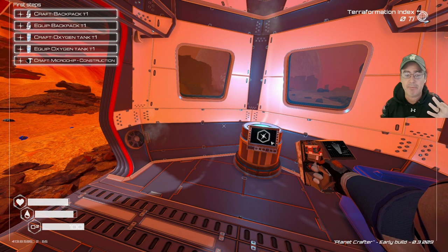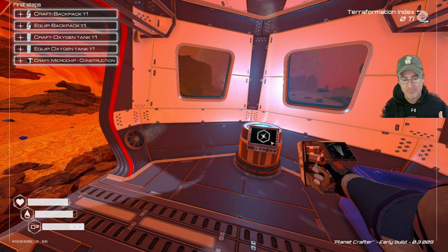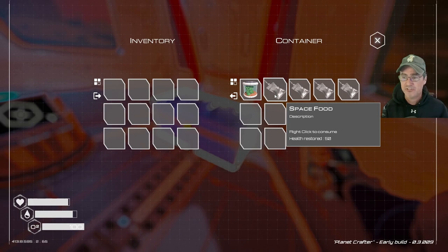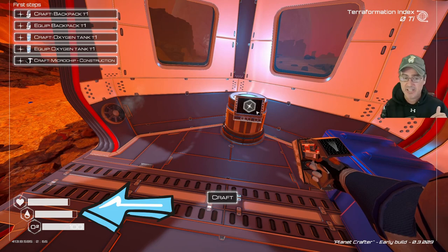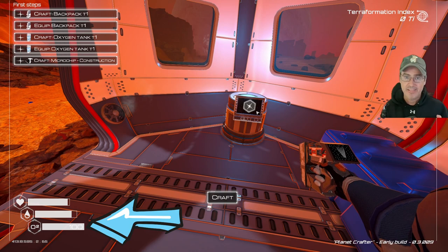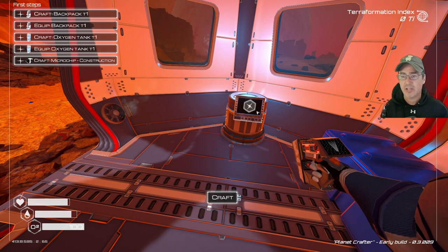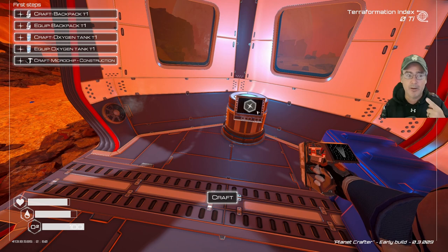Down at the bottom left corner are the three key bars you need to pay attention to. The first is the health bar — technically your food intake — which is not as critical as the next two. Food is obtained at the start from space food packs; right-click to consume and restore 50 health points. Next is water, which is critical and drops rather quickly, so definitely watch that bar. Below that is oxygen, also critical. If you die, you just respawn at the last capsule or building you were in, so there are no real negative effects to dying.